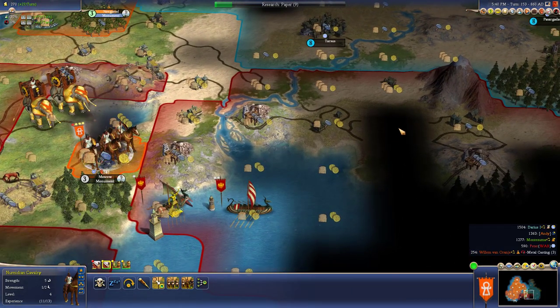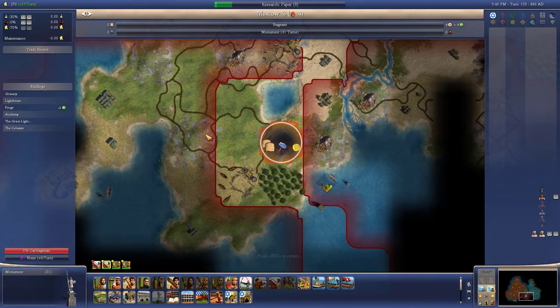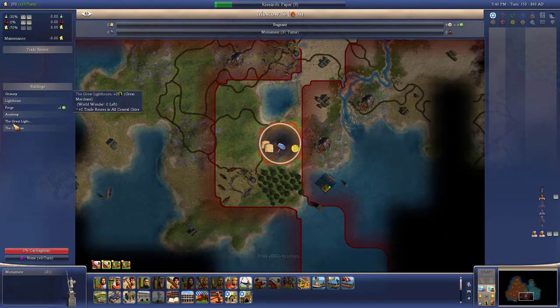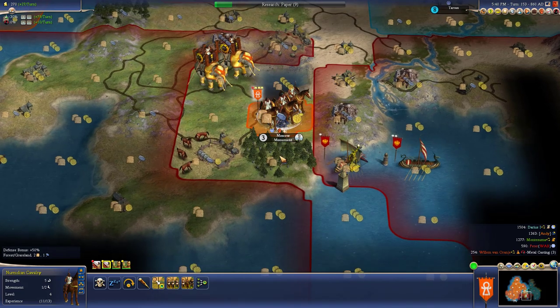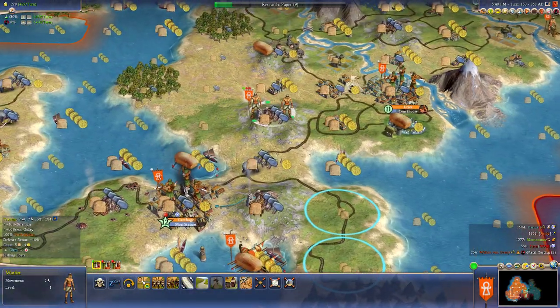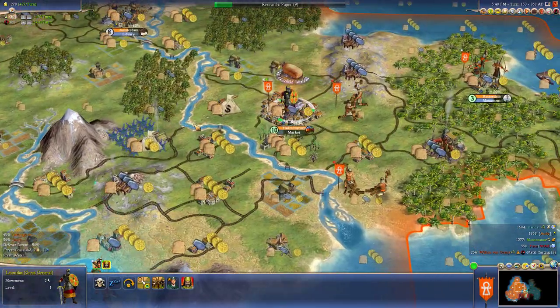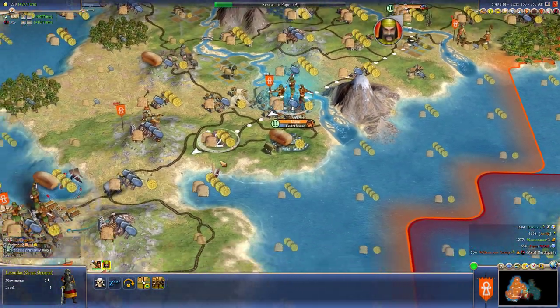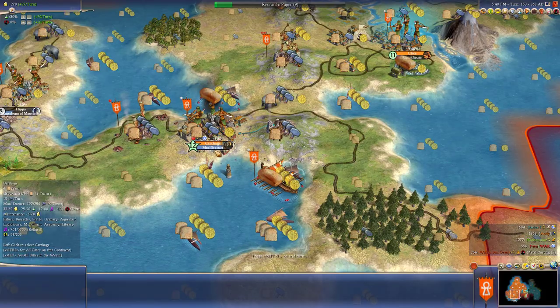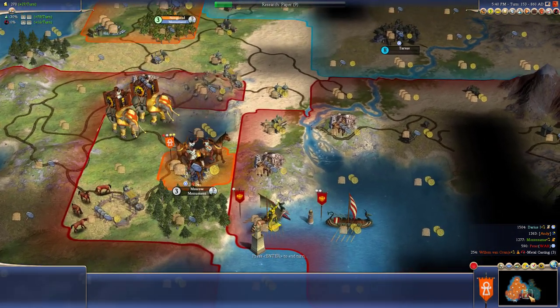He's got another city over here and that looks pretty decent. I don't know if I want to peace out with him just yet. But man, what a great city - it's got an academy, the Great Lighthouse, Colossus, a forge, a lighthouse, and a granary. That is nice, it's pretty sweet. And I think I should be able to hold it. We'll go hook up those elephants again and make even more powerful units in our capital.